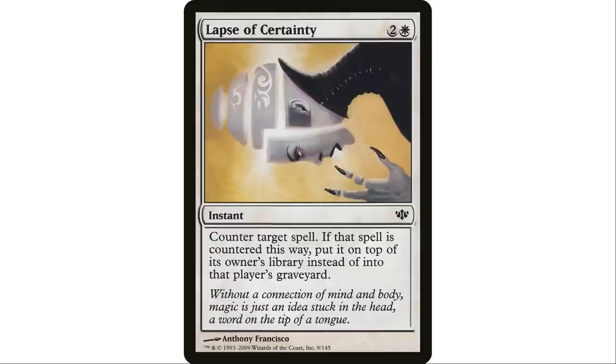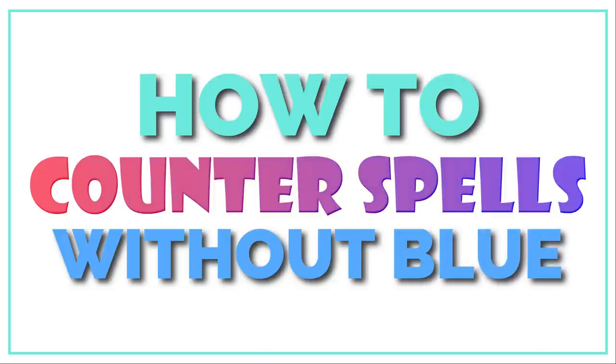Finishing the list with Lapse of Certainty — two and a white instant, counter target spell. If that spell is countered this way, put it on top of the owner's library instead of into the graveyard. This is a mono-white hard counter with no restrictions. The downside is your opponent can just recast it next turn, but in a life-saving situation it buys you time. You also know exactly what's coming next turn, so you can prepare.